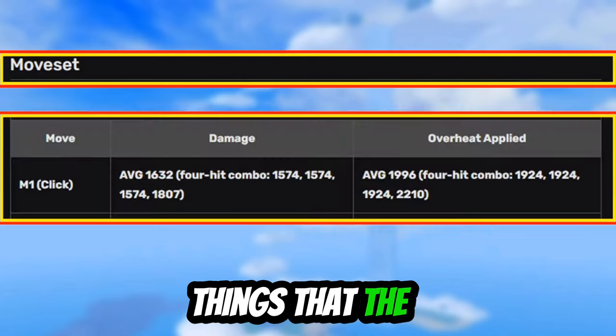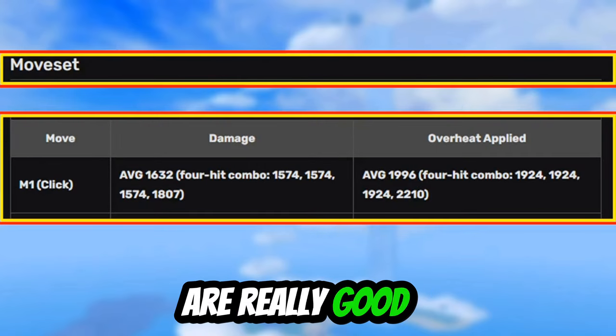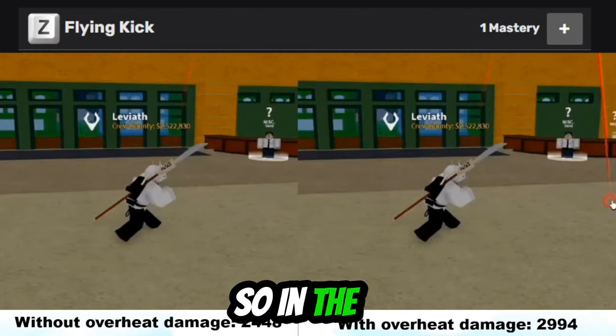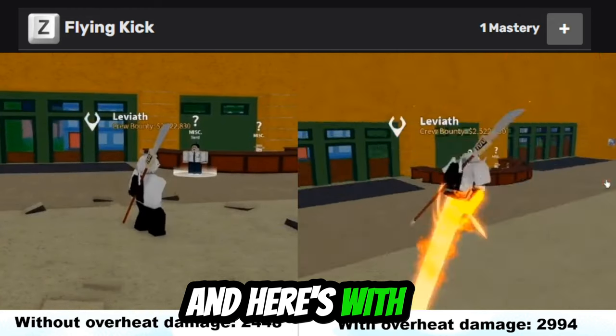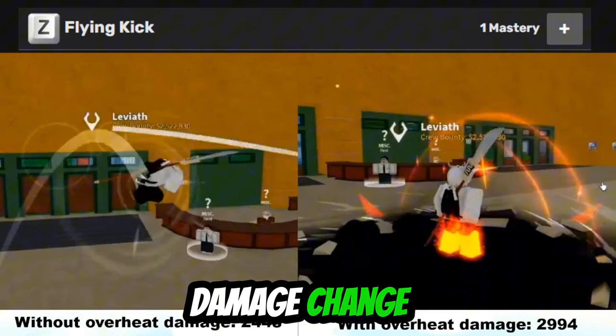One of the things that the Dark Step Teacher teaches is the M1s. The M1s are really good for combos and grinding. Dark Step also has abilities. In the moveset there's a Z move called Flying Kick — here is with overheat and without overheat. As you can see there's a significant damage change.